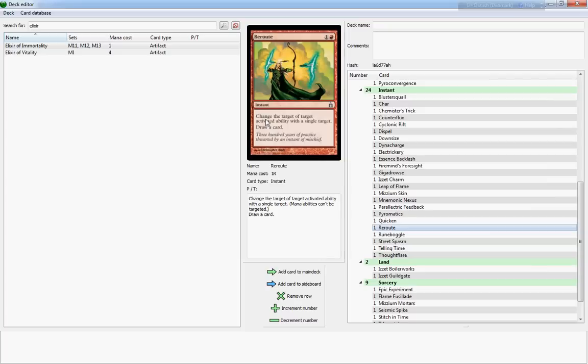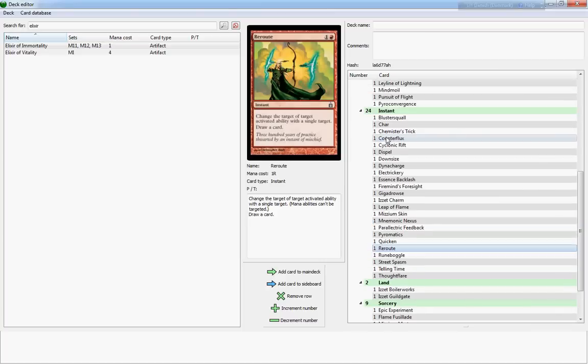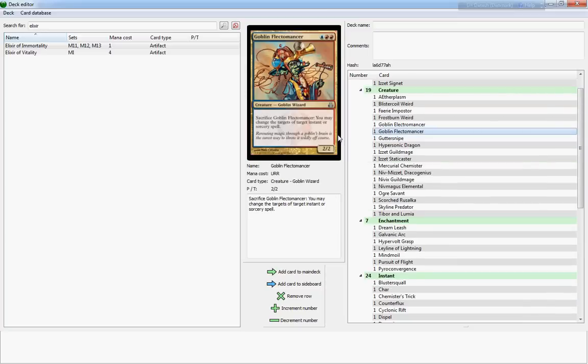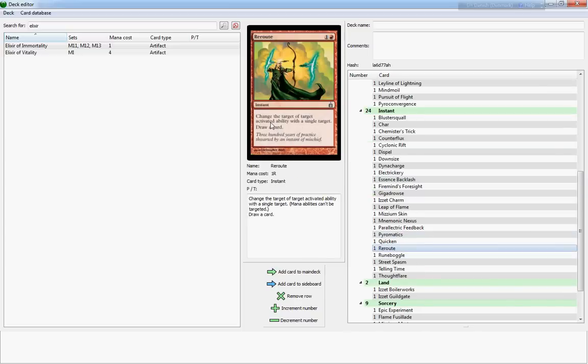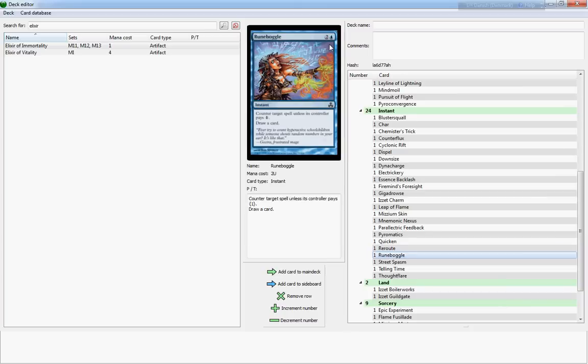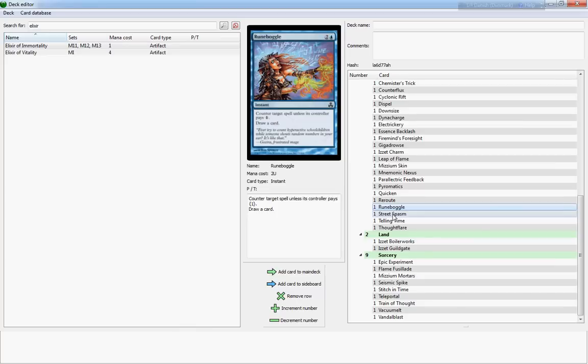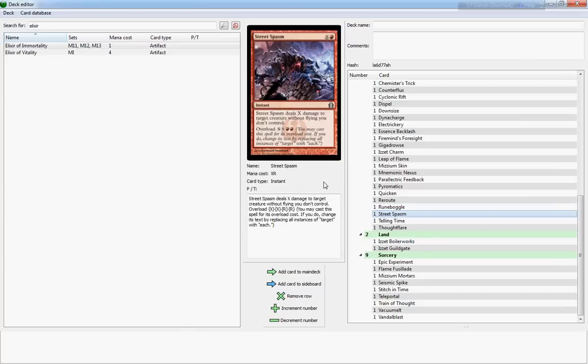Reroute is also very cool — it's a two-cost that changes the target of target activated ability with a single target. If your opponent is running creatures that sacrifice another creature, you can make it so that he sacrifices a different creature he might not want to sacrifice — a pretty nice little trick. It reminds me a little bit of the Goblin Flectomancer. The only shame is that you can only target an activated ability instead of a spell, but it draws a card which makes it twice as good. Runeboggle is a counterspell that counters target spell unless its controller pays one, and draws you a card, but it costs three — I think Mana Leak does it better for two.